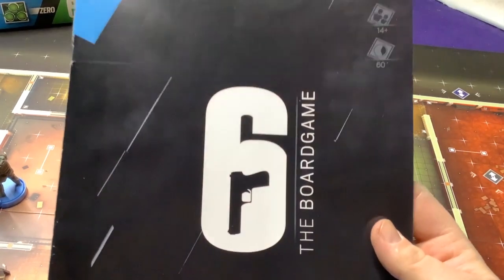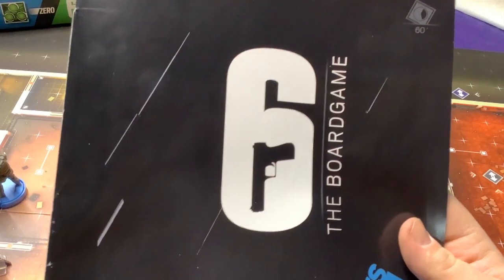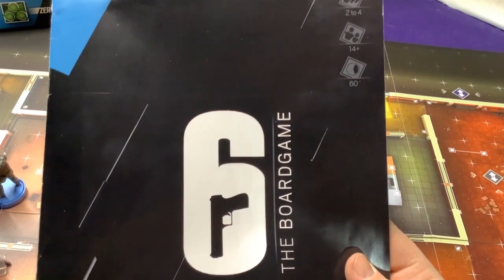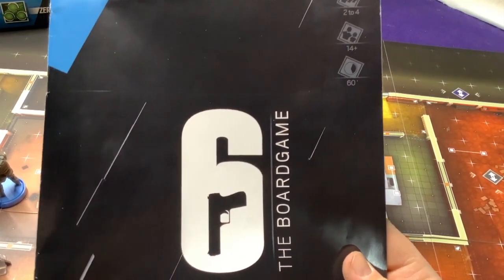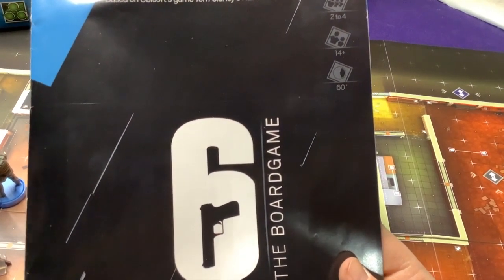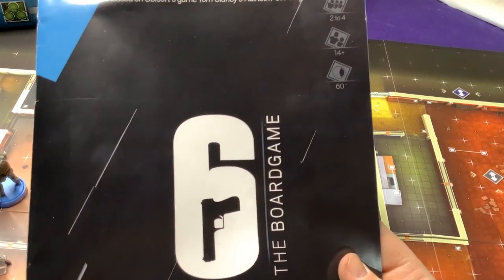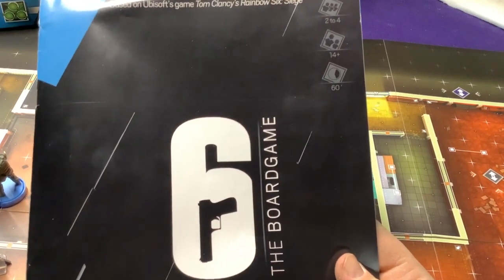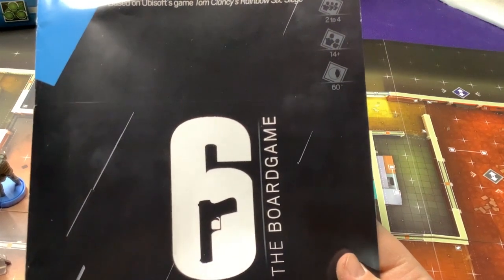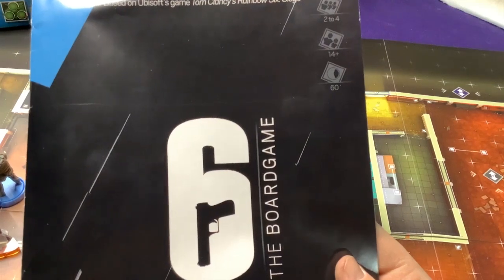Hey everyone, it's Jason, welcome back to Six Siege the board game. This is Part 3. Part 1 covered a basic overview of the game components, Part 2 started deep-diving into the rules, and now Part 3 we're finishing up the rest of the rules. As I said in the original overview, once you start getting through the rules and knocking everything down, the game flows pretty smooth — it's just a lot of little things you figure out.